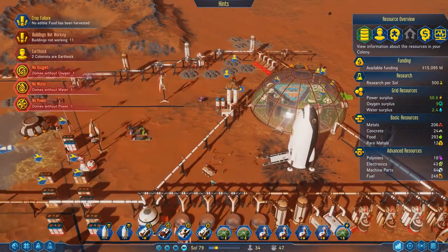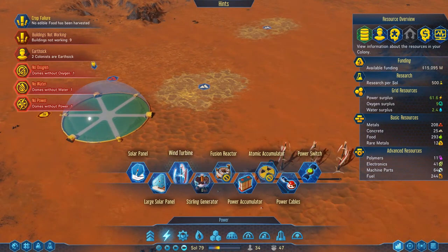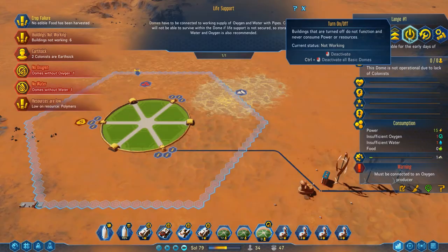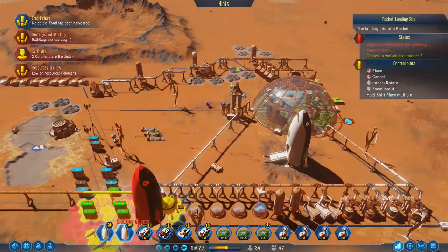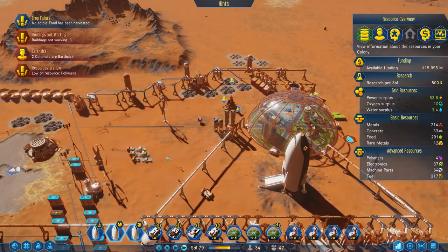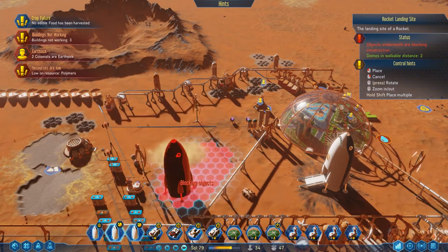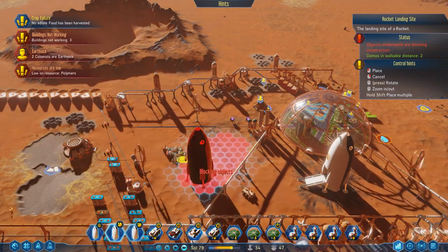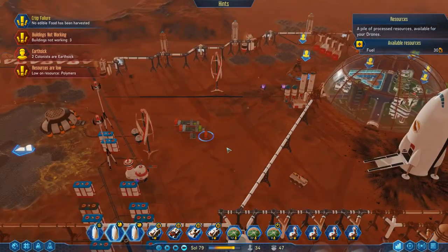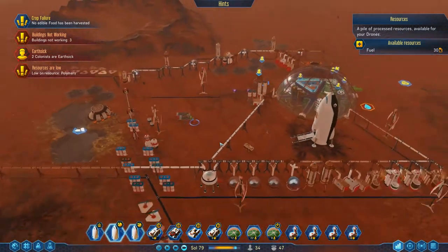Just a few more things to do here and I think we'll be ready to wrap up. I was expecting building this dome to be the wrap-up point, but no — it turns out I had far more important things to figure out, like why people keep wanting to leave my planet. I'm turning this next dome off for a little bit — feels like a bit of overkill. Bringing this guy down — I was hoping we'd still have a little bit of room here. Let's see what happens if we can fit this all in.